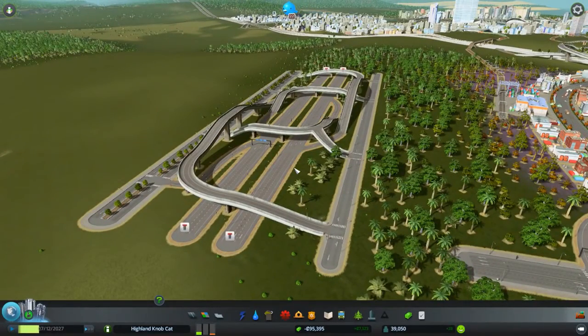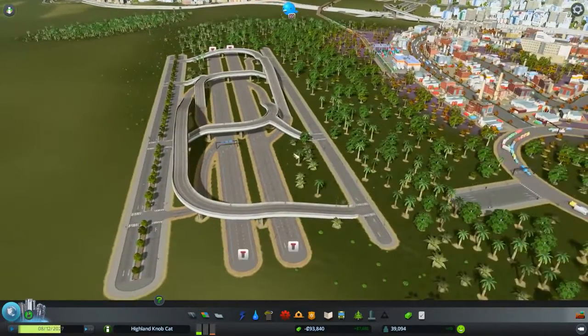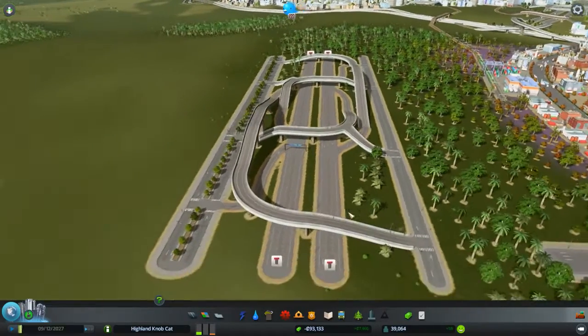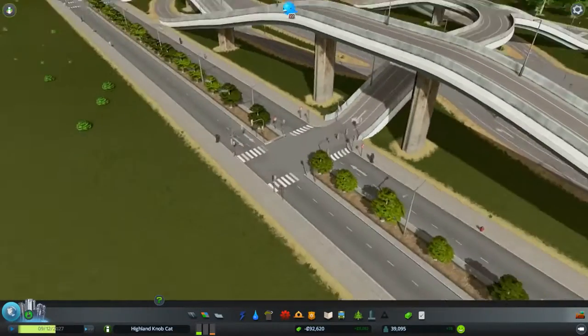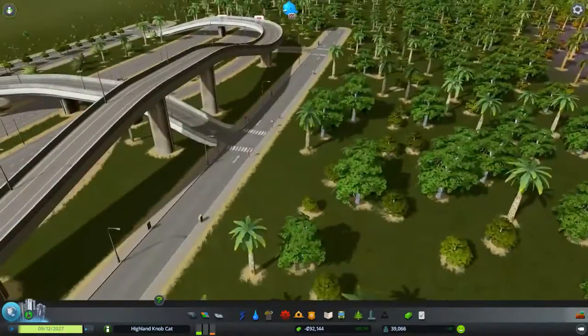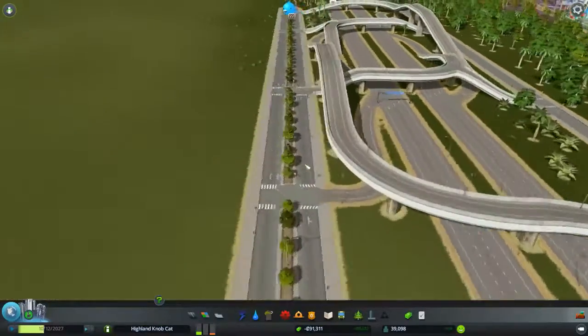If you're using a left-hand traffic system in your cities, feel free to use this mod. It allows you to easily upgrade these side roads — it starts off with a one-lane each-way road, but you can upgrade them to an avenue or even a six-lane road. Since this features no traffic lights, there is no stop-and-go traffic. Traffic lights only appear if you upgrade the roads.